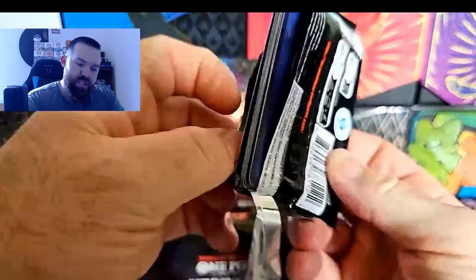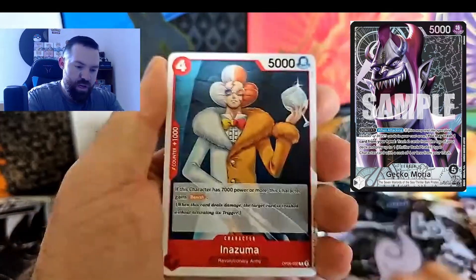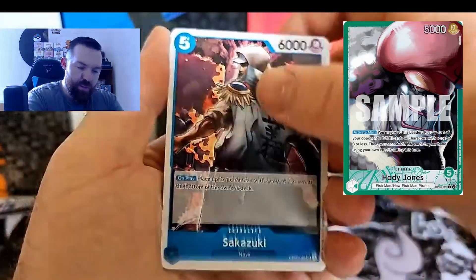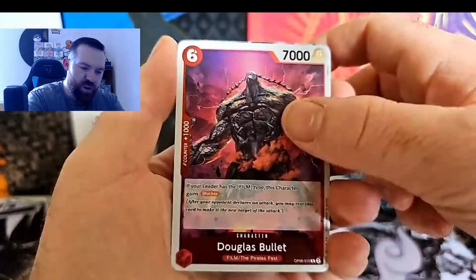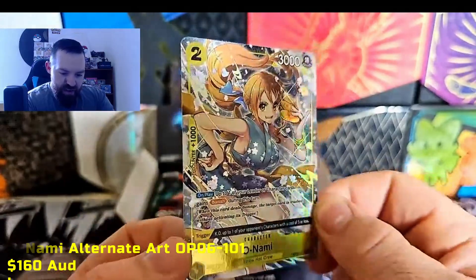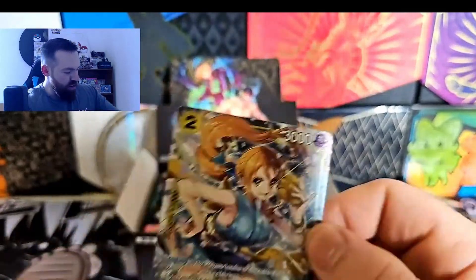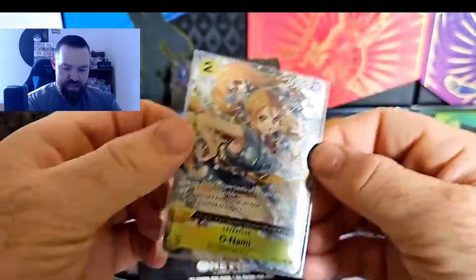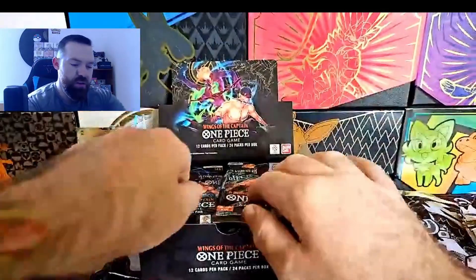There are some awesome leaders in this set: Gecko Moria, Yamato, Hodi, and a couple more. First pack - oh! We got something there! Oh, and the Nami alternate art rare - very, very nice. First pack magic! OP06 is going to do really well, I can feel it. Very nice. There is a special rare in this set as well.